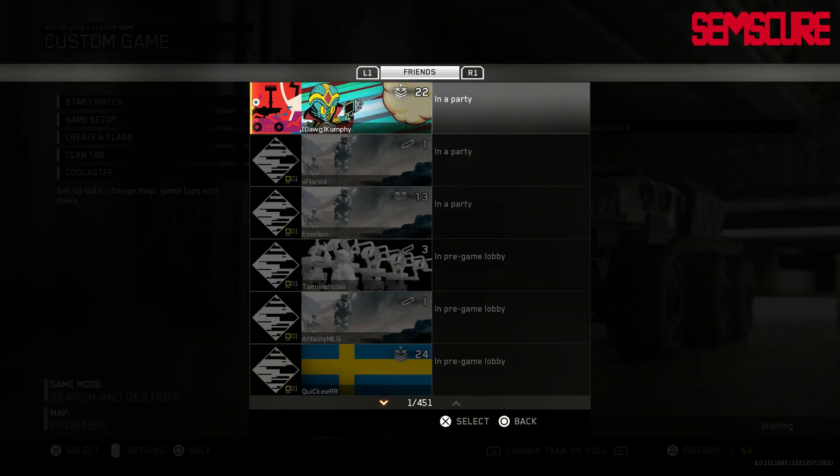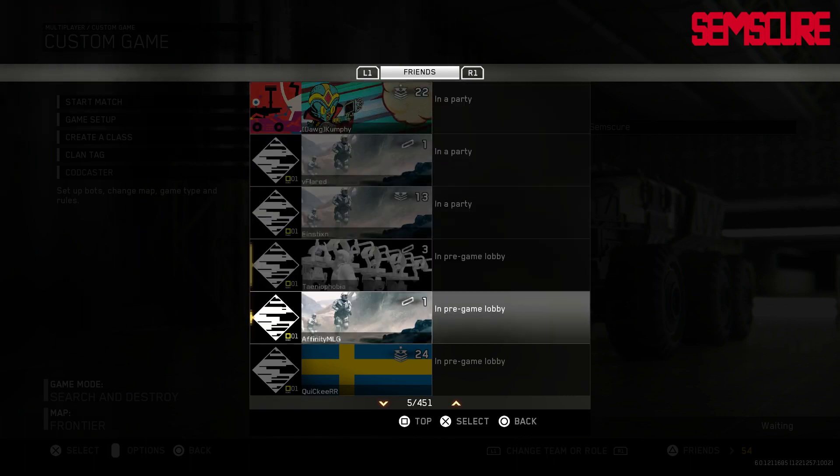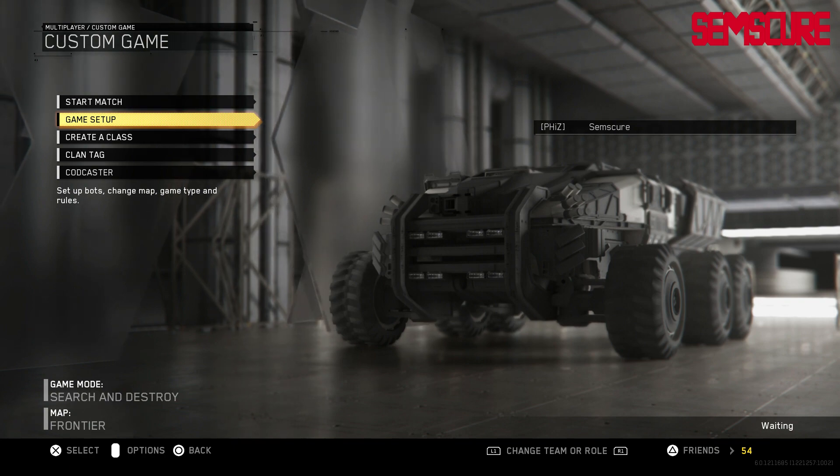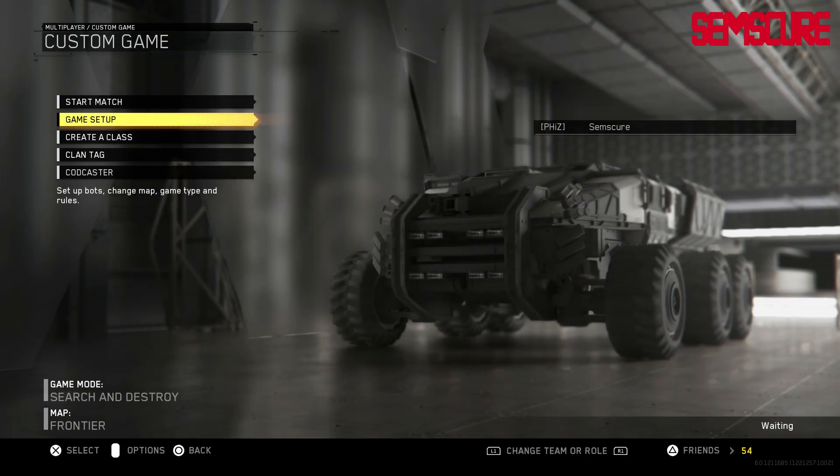There is no option for recent players, so that is really annoying. When you go to host a second map, there's no option to invite recent players. You have to make sure you have them added and scroll through your entire friends list, because on PS4 you can't just invite people by clicking on their profile. You have to go through and find them manually, which gets really annoying.